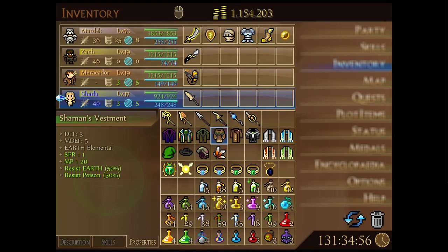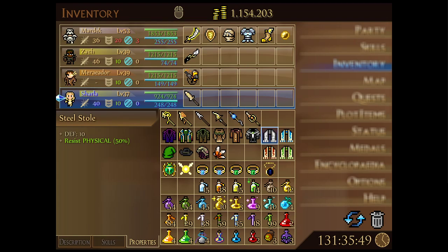Other options include the Shaman's Vestment with decent defense and magic defense plus a bit of spirit, MP, and earth resistance. The Inventing Coat offers decent defenses with some HP and fire resistance. The Dark Robe gives MP, spirit, and 50% dark resistance. Then there's the Steel Soul with 10 defense and 50% physical damage resistance, but no magic defense — fairly one-dimensional. We'd probably pass on that and try to be more well-rounded.